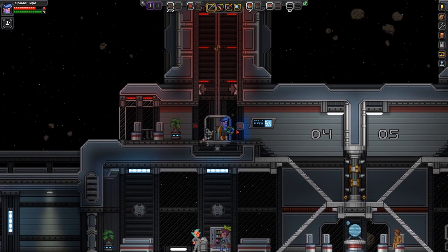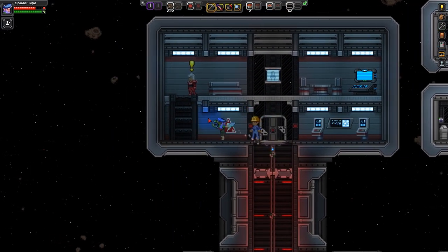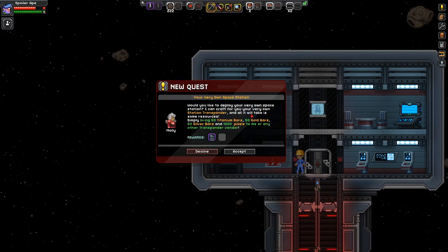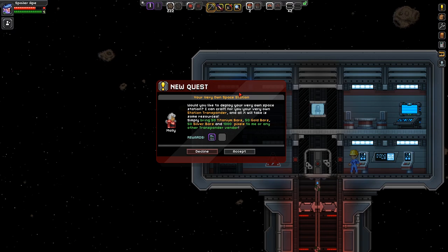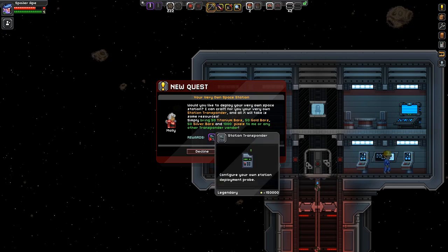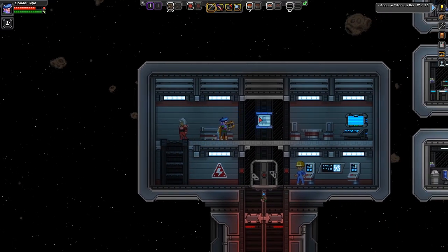Let's call the lift and have a bit of a look up here. Questypoos! Would you like to deploy your very own space station? Apparently, this is how you do it. I can craft for you your very own space station transponder — all it will take is some resources. Bring 50 titanium bars, 50 gold bars, 50 silver bars and 1000 pixels to me or any other transponder vendor. Of course I'm going to accept. And that's something we'll look at in the next episode.